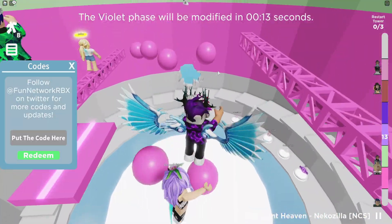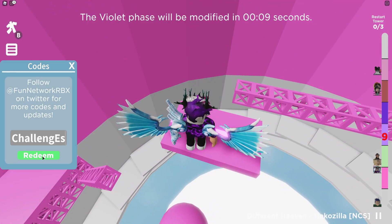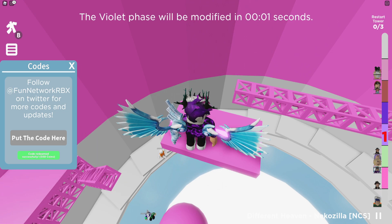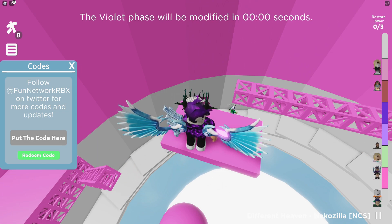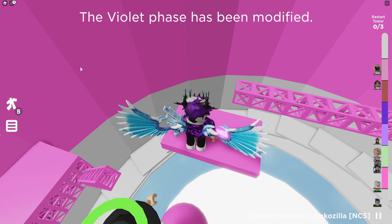So the first code today is going to be the code Challengers ES. Redeem this one guys — code redeemed there. Then guys, you have the code 400k_member. Make sure you put in the capitals when entering in these codes — that gives us 500 coins. And finally guys, you have the code Wudenbox. Redeem that one — that gives us a wooden box.